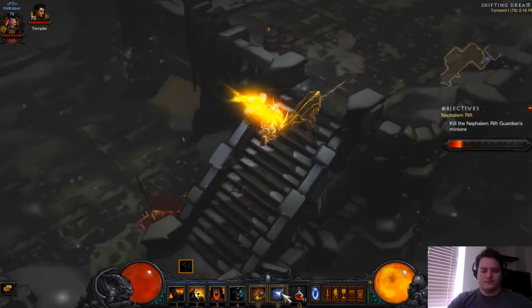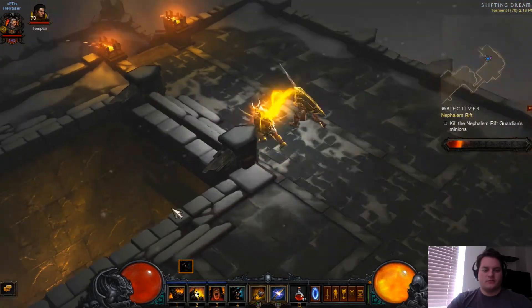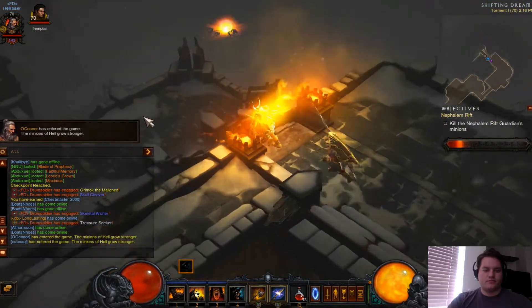Boulder Toss — I'm using Balanced Weapon Axe to get 8 fury per hit back. Ground Stomp. Harnwrath.